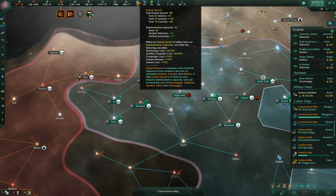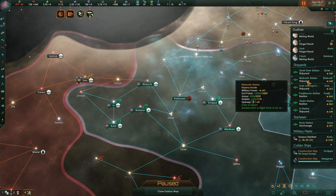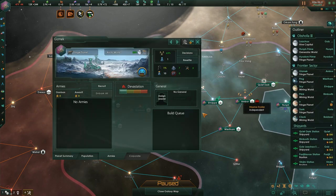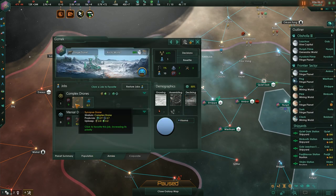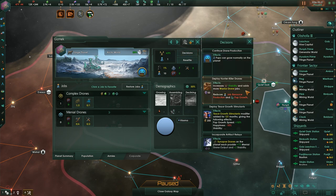Look at the empire sprawl situation — it's crazy. Technology cost is plus 35% because we're massively over our empire sprawl capacity. Tradition adoption cost is plus 60%, and campaign cost, leadership upkeep and leadership cost is plus 120%. That's a serious problem we need to address.